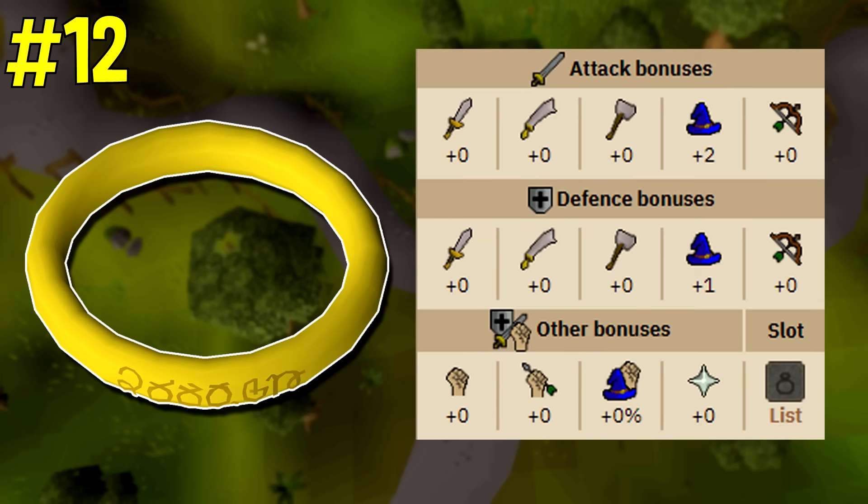Next up coming at number 12 is the beacon ring. The beacon ring is from the what lies below quest and you can obtain it from Zaff for free. The beacon ring offers a magic attack bonus of two, which is a pretty good alternative in the early game to the seer's ring. The item is very low risk because it doesn't cost anything. It's a pretty good item to bring into the wilderness doing things like scorpia, where you need a little bit more magic attack bonus but you don't want to risk 400 or 500k for the seer's ring.